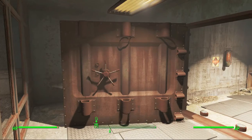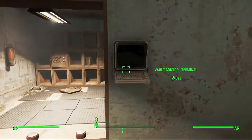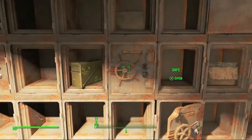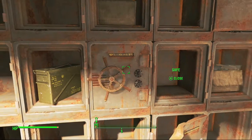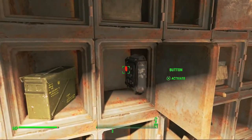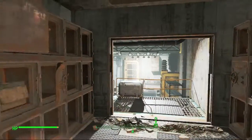This safe will be closed — just unlock it using the terminal. Then you come over to this safe right here. It will be a master safe; just unlock that, and you'll see a button inside. Once you press the button, this wall will open.